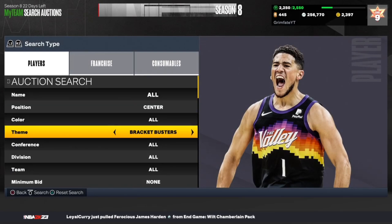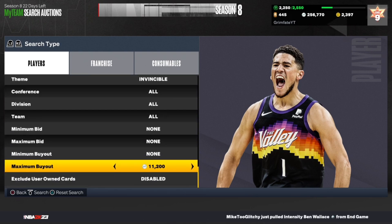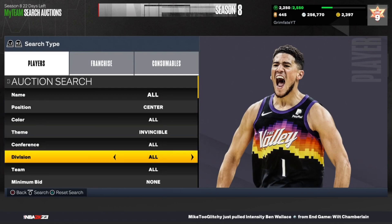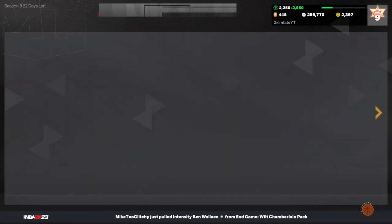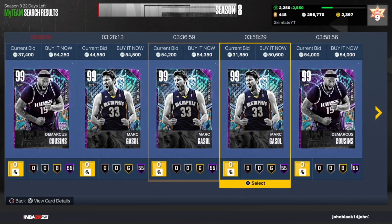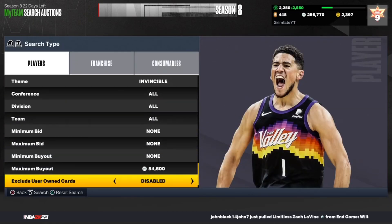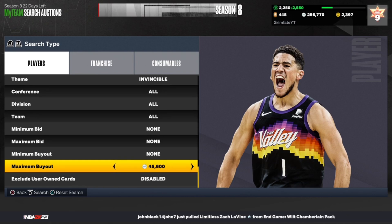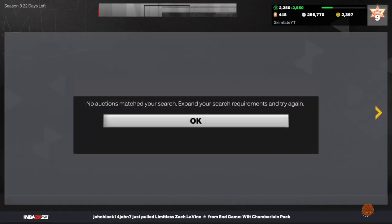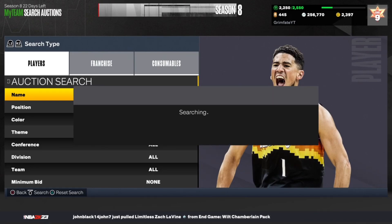Moving into the next filter — it's going to be very similar, but this time for the center position. Set it to center, invincible. You'll see a lot of snipes that nobody else can see unless they're on this specific filter. The cheapest invincible centers are going for about 50,000 to 55,000 MT, including guys like Marc Gasol and Boogie Cousins, selling at about 50,000 to 54K. Set the maximum buyout to about 45,000 MT to guarantee yourself profit.